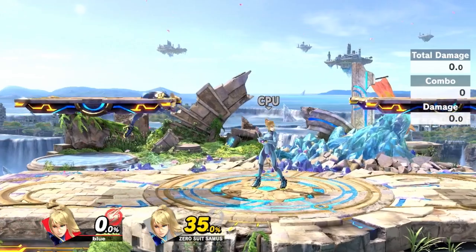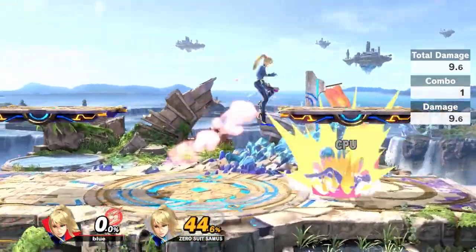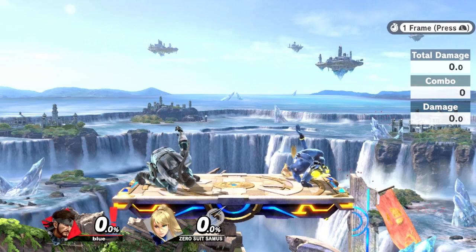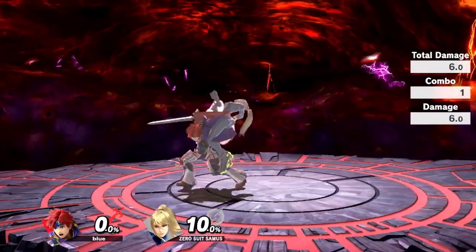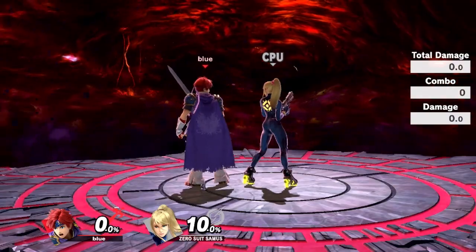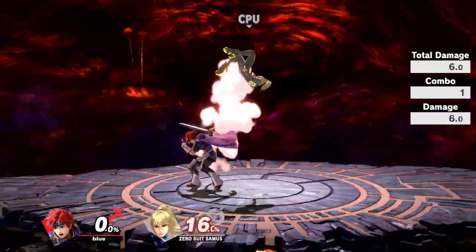Zero Suit Samus is known for her incredibly strong disadvantage options: great air speed, a skinny hurtbox, double jump height, a frame 2 air dodge, and of course her frame 3 invincible flip jump. As great as these options are, none are without their drawbacks in this situation. Mashing air dodge is the option most characters would attempt, and having a frame 2 air dodge means that if any character could escape a combo by air dodging, Zero Suit could too. Unfortunately, Zero Suit Samus has the only air dodge in the game that cannot be fast-followed, making it easier to cover, and skilled players would be able to read or frame trap the air dodge with an even harder punish. Mashing flip jump is tempting, with invincibility coming out frame 3, only one frame slower than air dodge, and it lets her reposition far away from any follow up, making it unpunishable even if the opponent expects it.